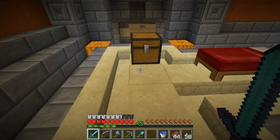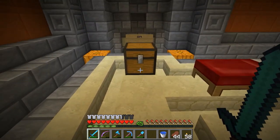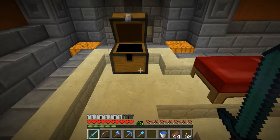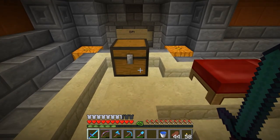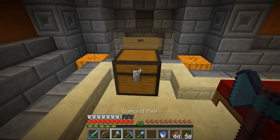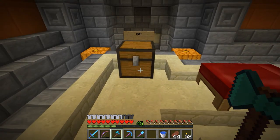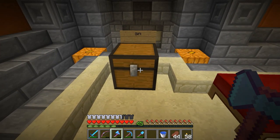A very cool thing about playing on a server with a bunch of your friends is every once in a while you log on to this. Let's check out what we got — a couple slime balls, cool. I think my friend had seen my video where I complained about not having sticky pistons and gave me a nice gift. That's awesome. That's enough sticky pistons to get us a hopper clock, which could be used for some very interesting things.